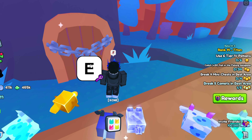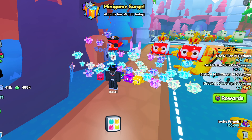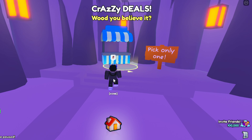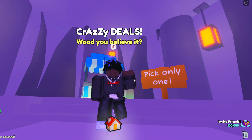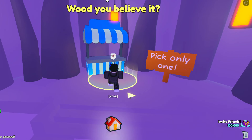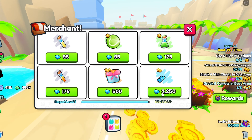The first crystal key area is this little tree. People were speculating if it was going to be a big secret — it kind of is, but not as much as people hoped. You use your crystal key here and there's a sign that says 'pick only one.' I got absolute garbage loot, but sometimes there can be diamonds, charms, or really good stuff. I don't think a huge pet is possible though.